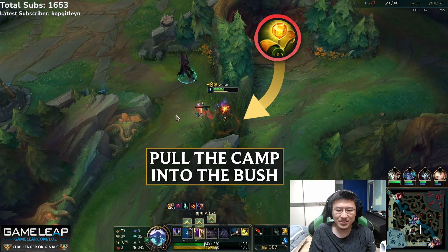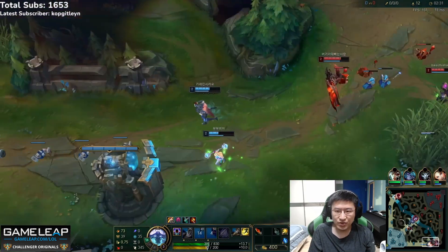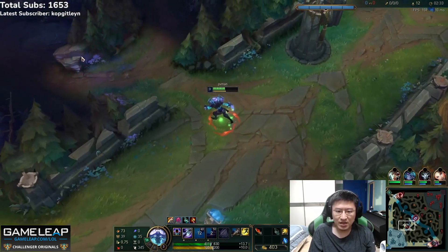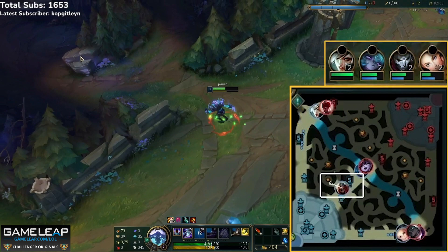If you think your camp is warded, make sure you draw it into the brush — enemy champions won't see it. But when Rush finishes Raptors, he really should be doing a couple of things. First, look at top lane — you always want to be looking at the lane you're pathing towards. Thankfully, you can tell there's nothing going on: Riven and Lee Sin's icons on the map aren't on top of each other, and Riven's HP bar is full. No fighting, so no immediate play on the top side.